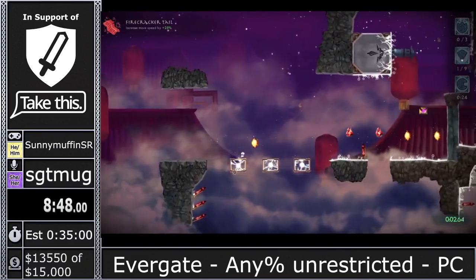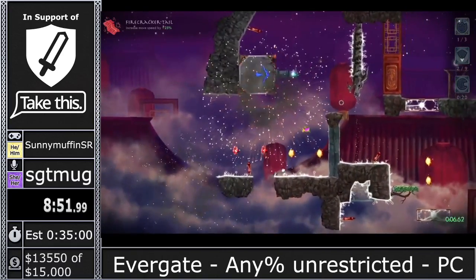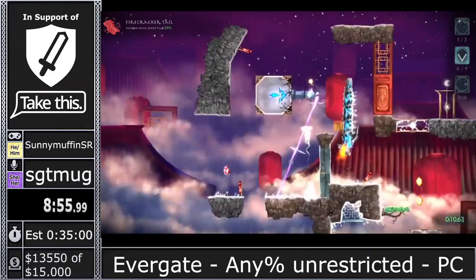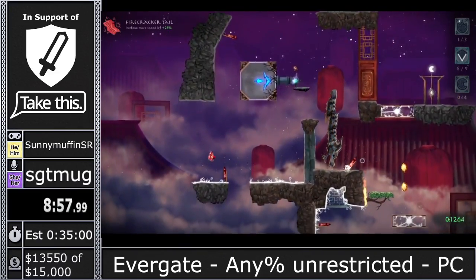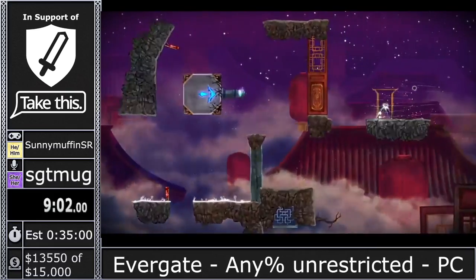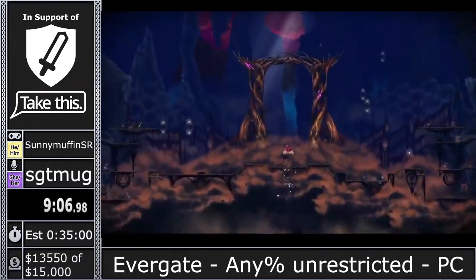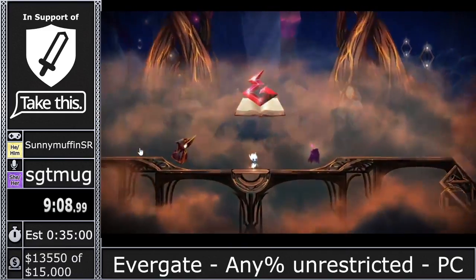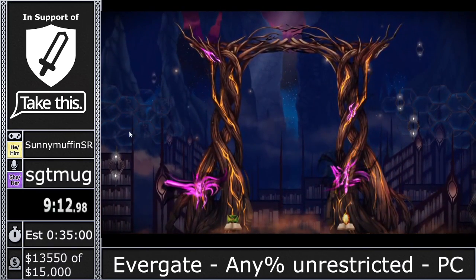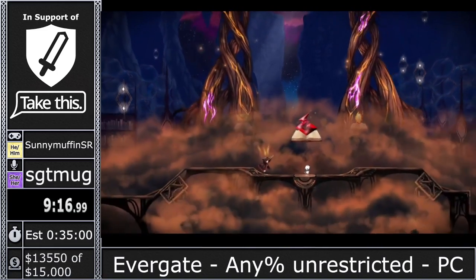Both routes are pretty close to the same time — it just depends which one you're more comfortable with. The Dragon Head is harder to use and you see it a lot in 100% because you actually have to unlock everything. In any%, it's not really worth going out of your way to unlock it, so we stick with the lower move speed artifact — but it's still pretty good for our purposes.